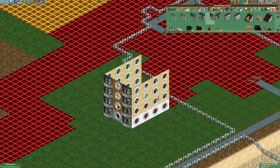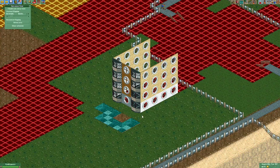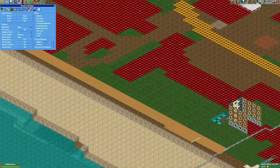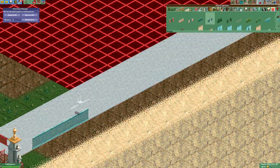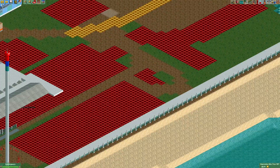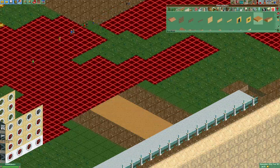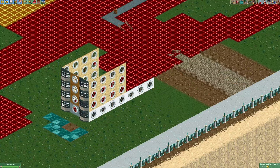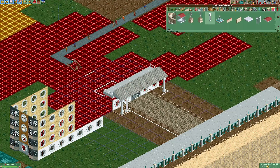Hi everyone, welcome to another episode of my Cedar Point Recreation Park. In the last episode we started work on all of the outside-the-park decorations with the main parking lot, and today we're going to continue to work on some more stuff outside the park, focusing specifically on the Lakeside Pavilion and the Hotel Breakers.